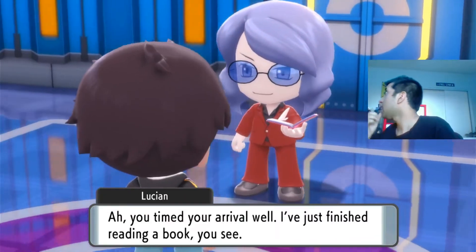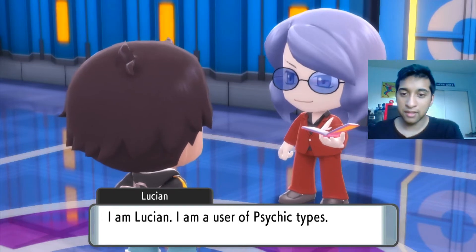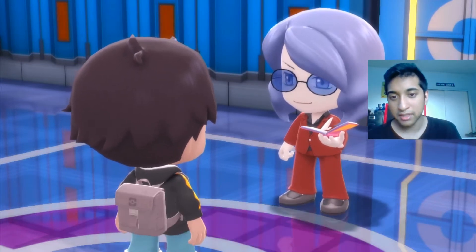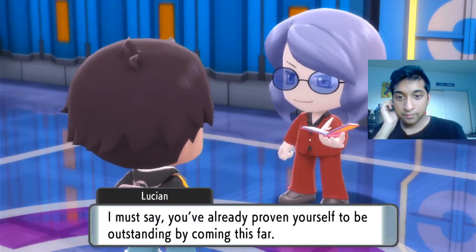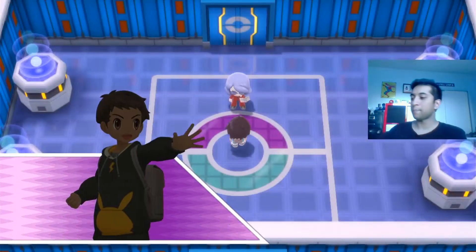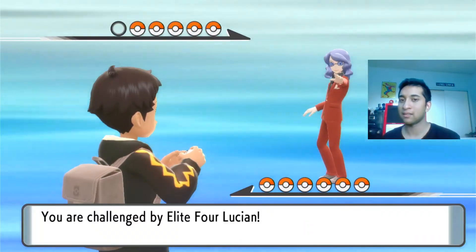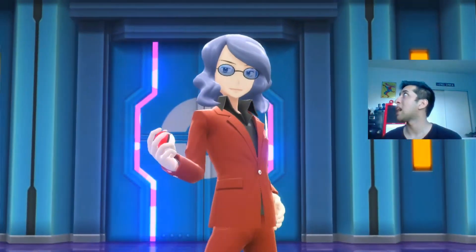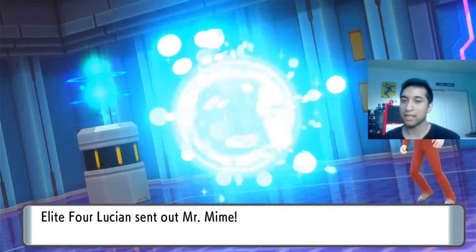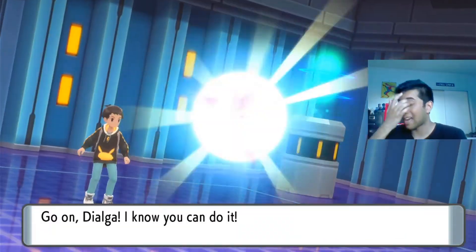Lucian — the Psychic-type user. Yeah, you're the toughest. I do remember him being a bit tricky last time. I think it's one of the trickier ones because we don't have something crazy against it — like, we don't have a clear ace Pokemon against his team.